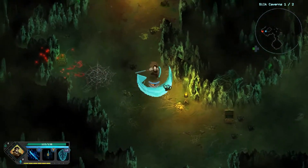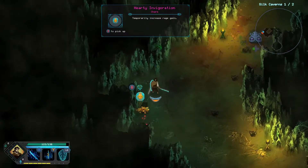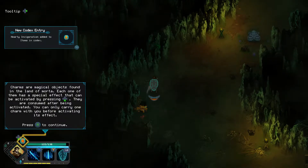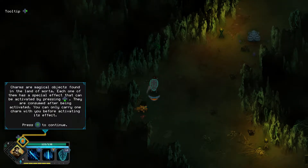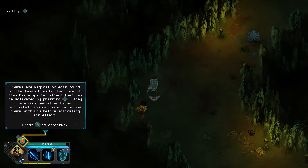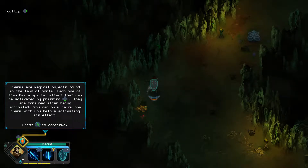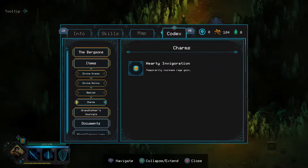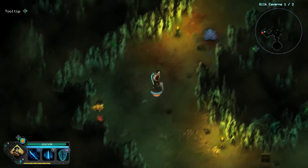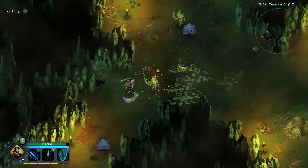What is that? 'Temporarily increase rage gain' — it's a charm. Charms are magical objects found in the land of Morta, each with a special effect activated by pressing down. They're an active item, and they're consumed after being activated. You can only carry one charm. Temporarily increase rage gain — I don't really know what rage is still, I'll be honest.